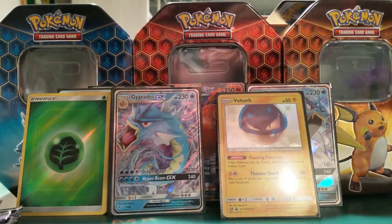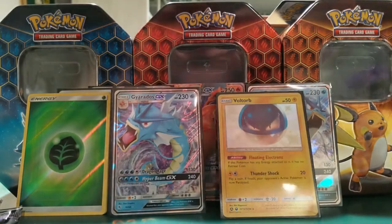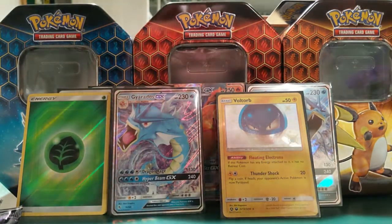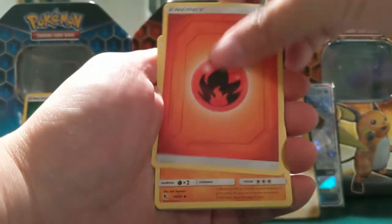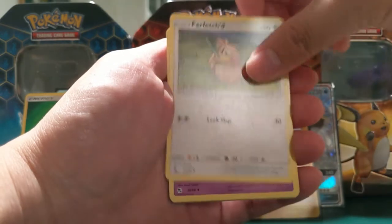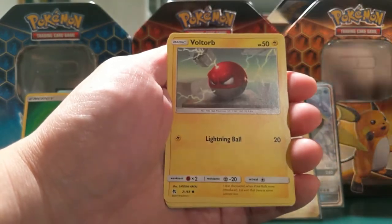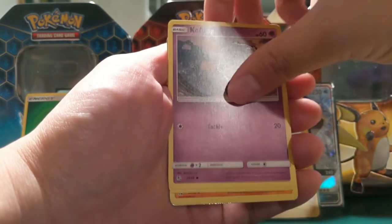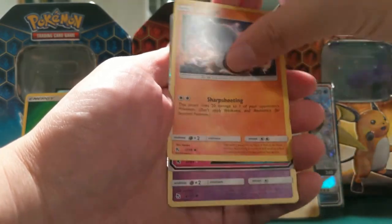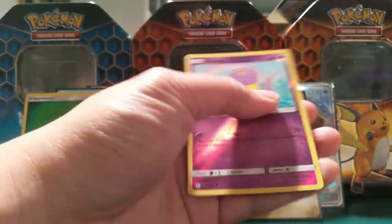A very nice recap at the end. Still no shiny GXs for this opening. Alright — Iron, Graveler, Farfetch'd, Jinx, Charmander, Voltorb, Koffing, Ekans, Cubone, Wigglytuff GX, and then Ekans. At this point I'm pretty sure we have all the regular GXs.